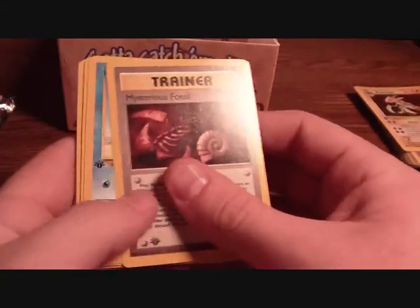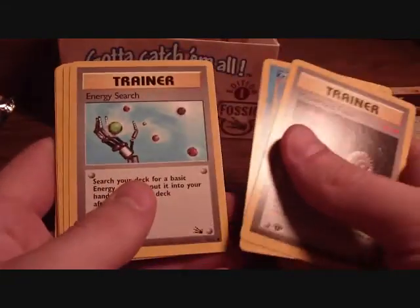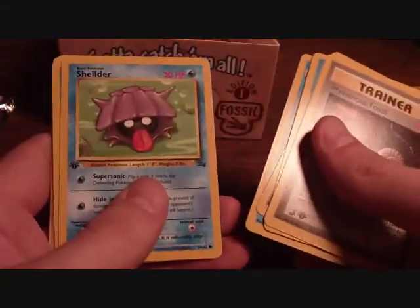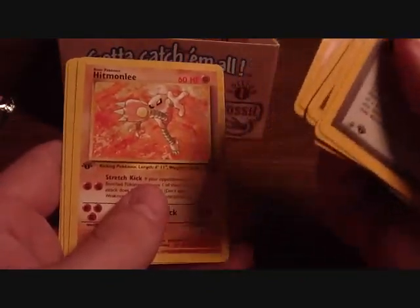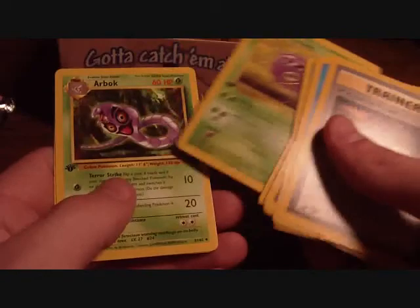Next to last pack — Mysterious Fossil, Krabby, Energy Search, Almanite, Shelter, Seel, Kabuto. I don't want to hit my rarity here. Lickitung, Arbok, and Cloyster. Okay.